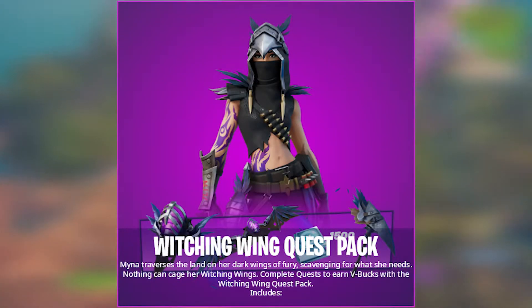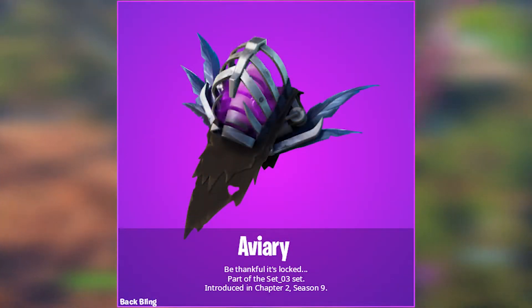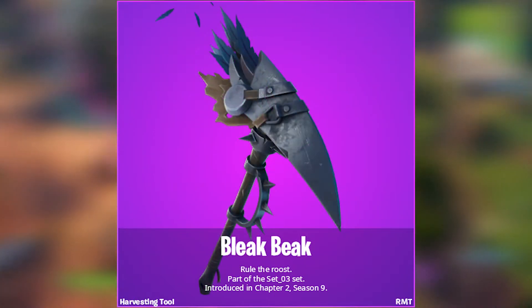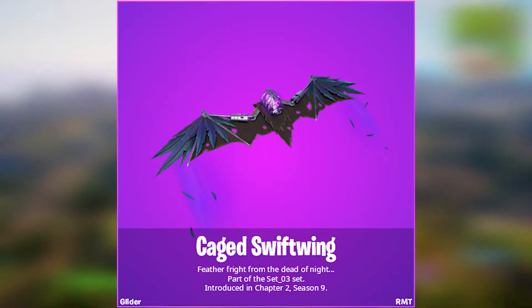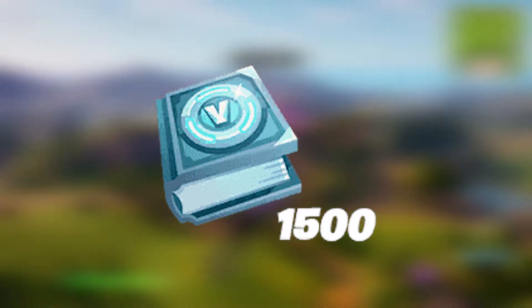The new bundle is called the Witching Wing Crest Pack and all together there are four cosmetics: the Myna Skin, the Aviary Back Bling, the Bleak Beak Pickaxe, and the Caged Swift Wing Glider. Included in the bundle are some challenges where you can earn 1,500 V-Bucks all together.